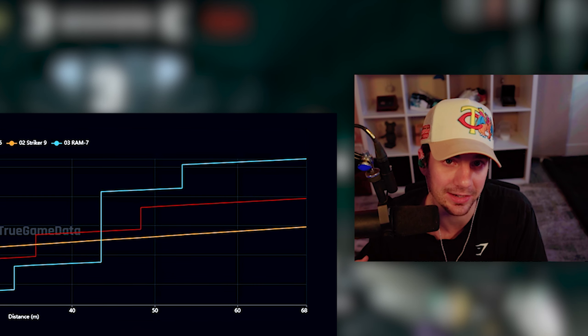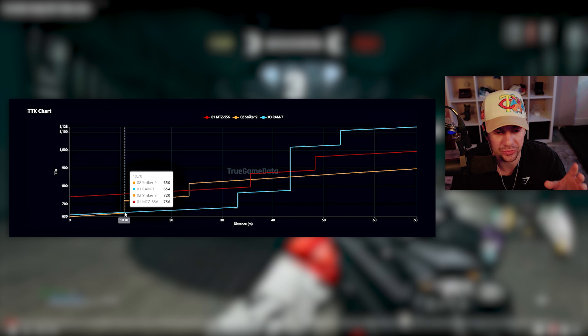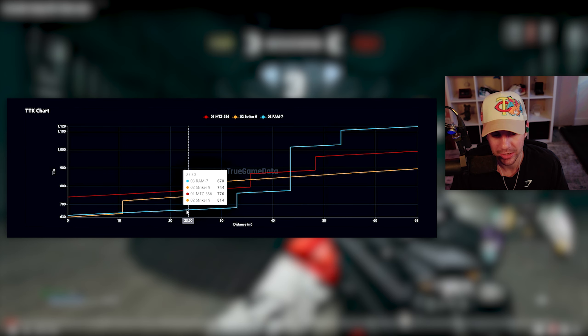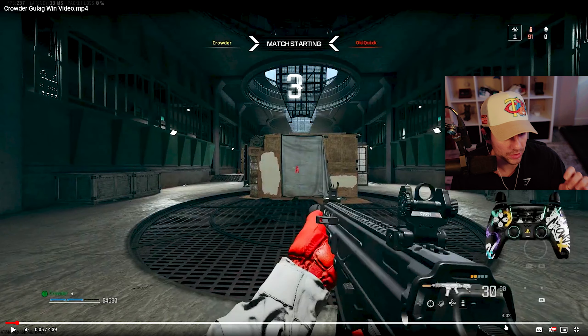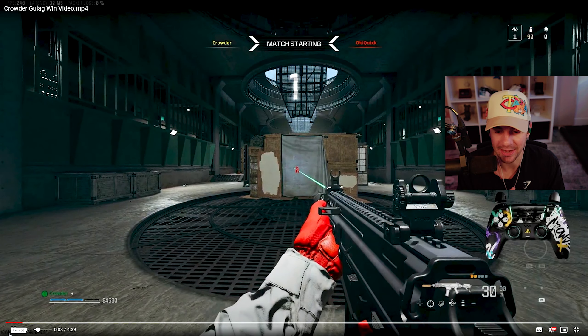You're always going to have the same weapon as your opponent, but I've seen a lot of people make the mistake of switching to their secondary when it's actually not better than their primary. At 10 meters you have the Striker 9, the RAM 7, and the MTZ 556. The Striker 9 is really good up to 10 meters, but after that the RAM 7 is really good up close and holds range all the way through. If you ever have a RAM 7 in the gulag, that is the best gun you could use.